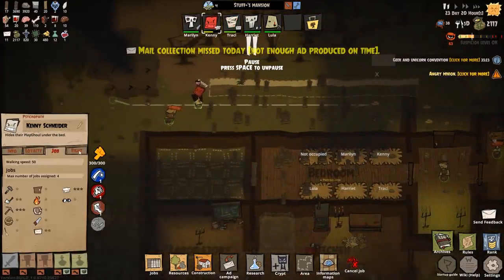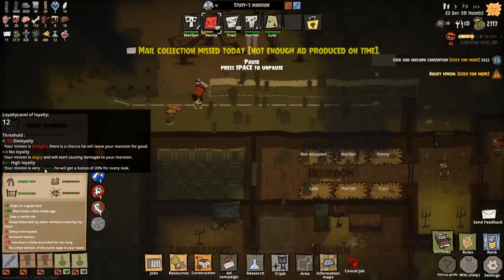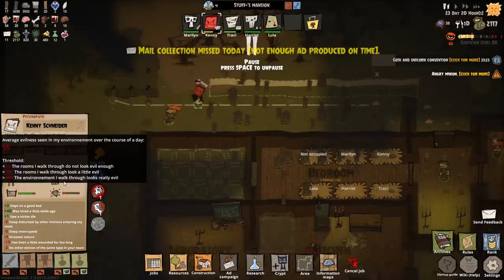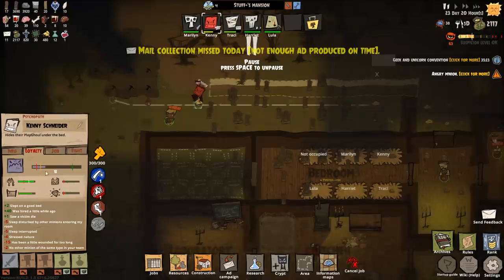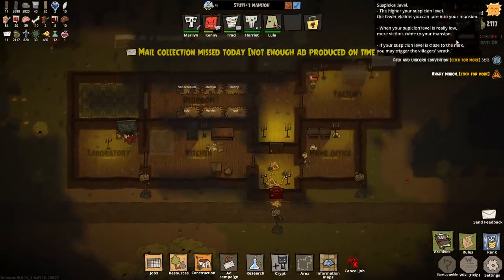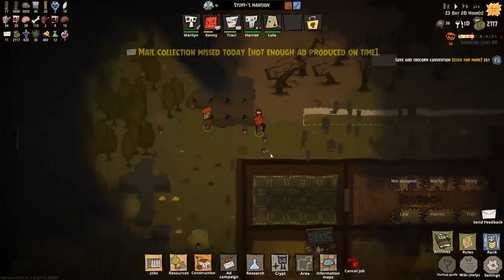Let's have a quick look. Does he have a skill point? No he hasn't. Evilness is mainly low because of the prestige — he wants it to be more evil. Food and sleep are okay as well. Food collector, letter collection today — not enough on time. That's understandable.